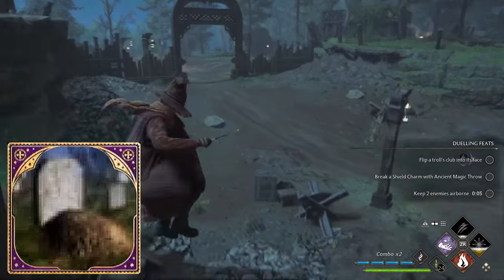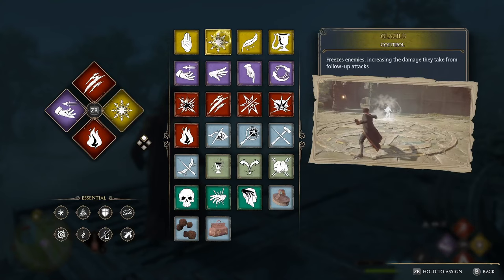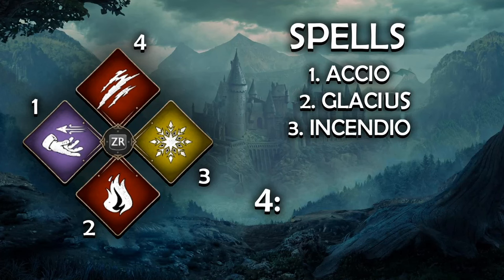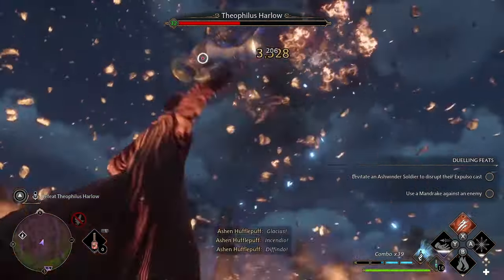Let's look at the spells we'll be using. The main three will be Accio, Glacius and Incendio, and for the fourth spell you're actually going to want to use a ranged red spell, so you actually have some choice here. That's Confringo, Bombardo, Defendo or Expelliarmus. I personally go with Defendo as it has the highest single target damage.